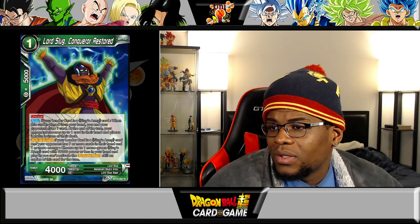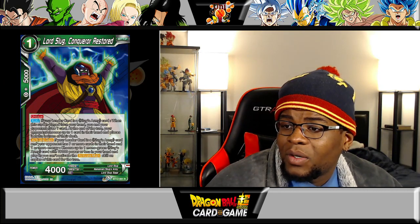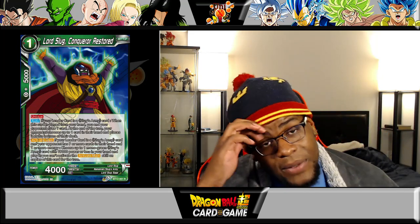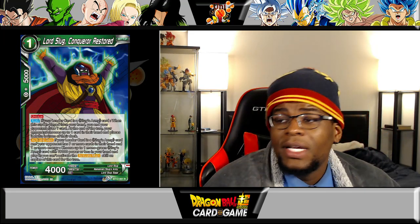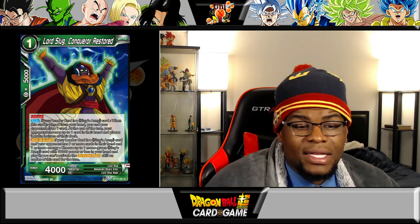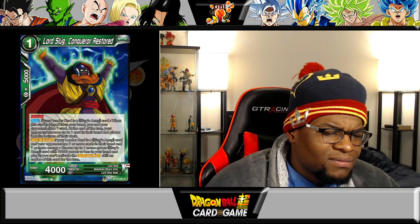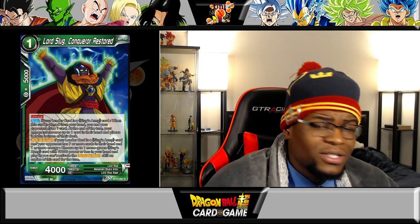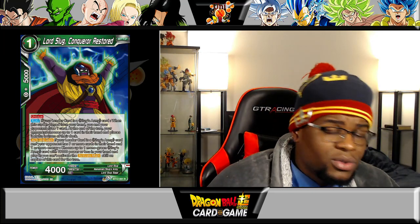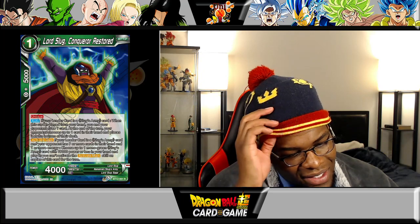Lord Slug Conquer Restored — green one drop, unique. If your leader card is a Slug's Army card when this card is played from your hand, you and your opponent draw one card, and at the end of the turn your opponent places up to one card in their hand at the bottom of their deck. This doesn't really fundamentally work against blue, but this deck will force your opponent to draw cards, and if they fall beneath how many cards they started with they're going to get taxed. But honestly, the extra draws and extra discards kind of just balance each other out — it's not super smooth brain playable.